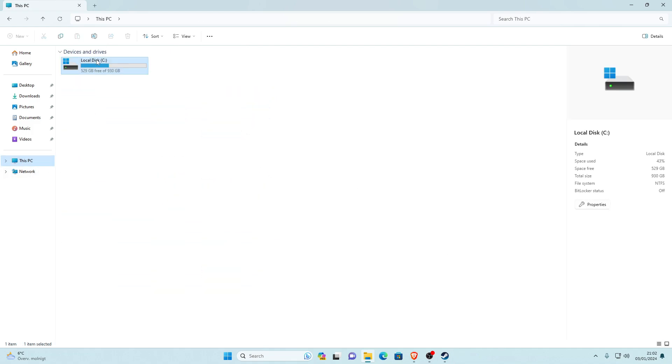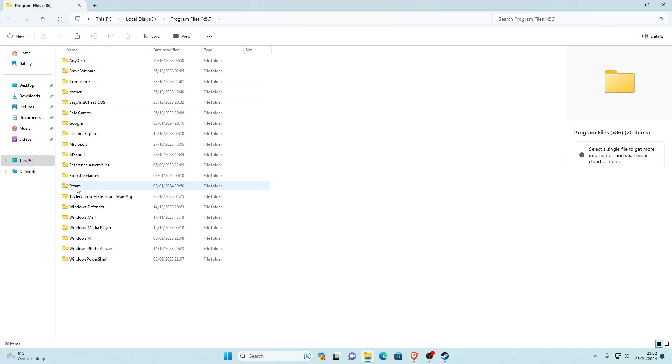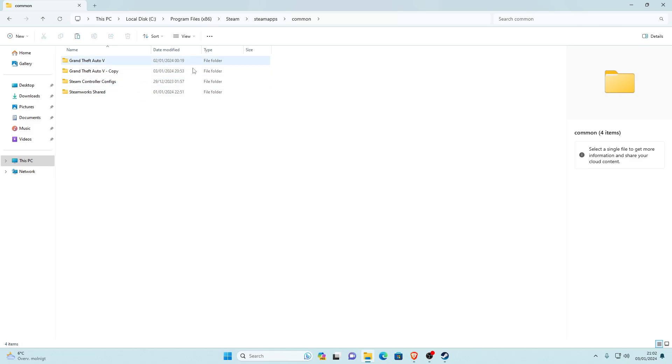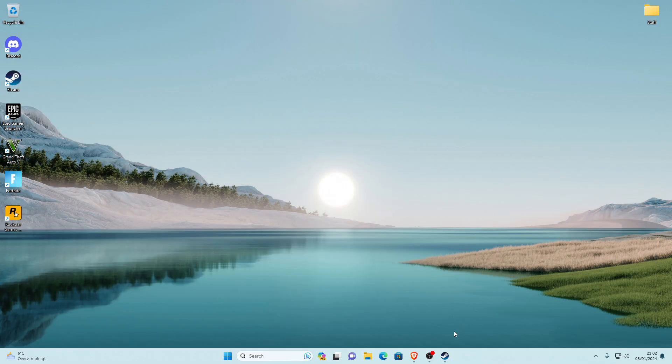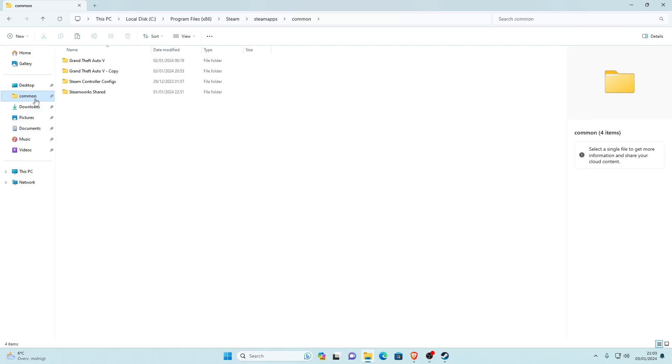If you can't find the directory through Steam, you can go to This PC, Local Disk, Program Files (x86), then Steam, then SteamApps, then Common. Also, if you don't want to navigate there every time, you can drag the Common folder to your desktop taskbar and it should say 'Pin to Quick Access' — so it'll always be available right in your File Explorer.